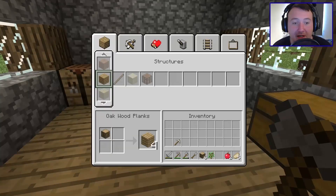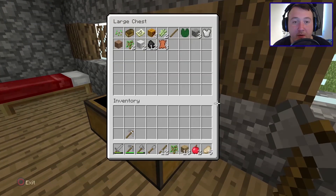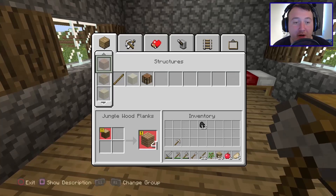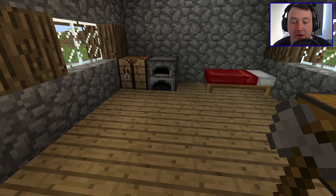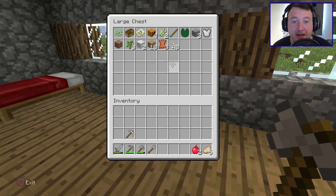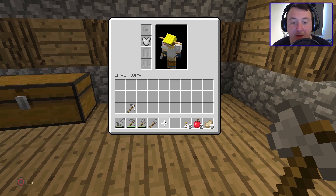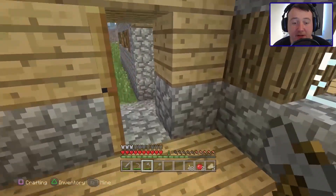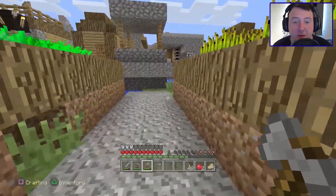We got some wood, so let's make ourselves some planks, 12 sticks, and we'll use this charcoal to make ourselves some torches. We'll use it all — we got 48 torches. Let's put some stuff away that we don't need. We have food, we got torches, we have tools that are all repaired, stone tools, and that iron pickaxe we were lucky enough to get from this village. So let's head out and see what we can find.